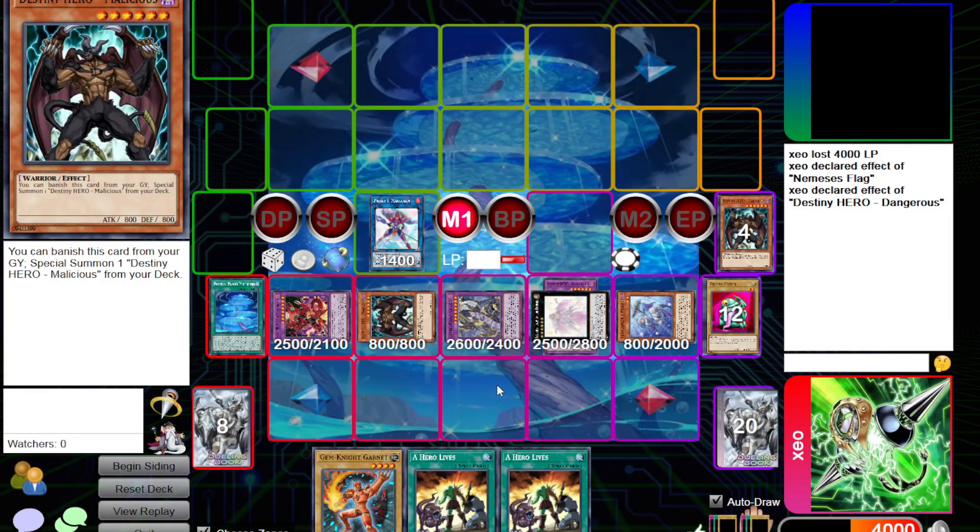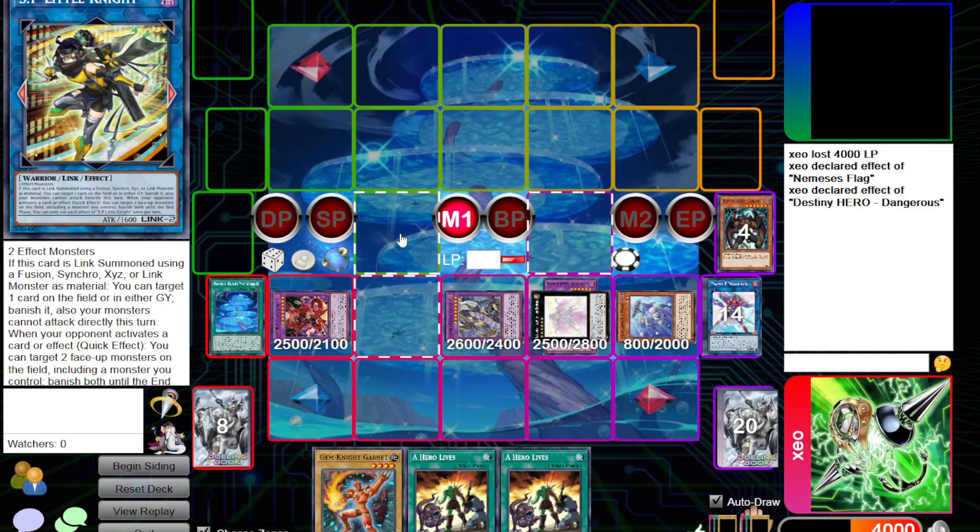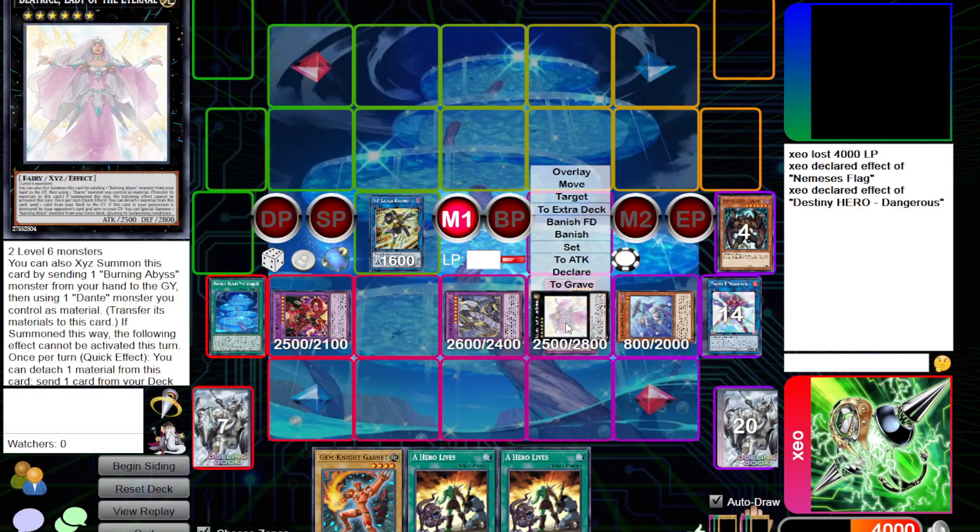If your zone placement is better than mine, you probably could have made an IP here, but I'm a dingus. You can just turn this into an SP, or if you want you can turn it into APO for three by using Beatrice — but I feel this is better. You can do pretty much whatever you want; it's not a preset combo. And that's what A Hero Lives does.